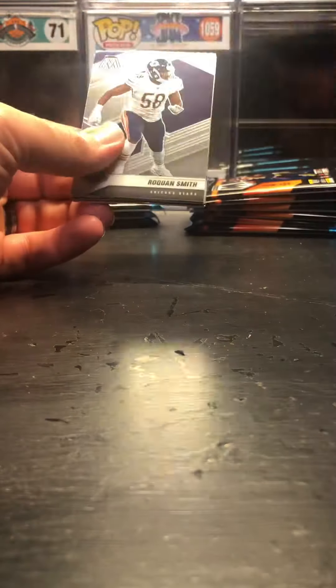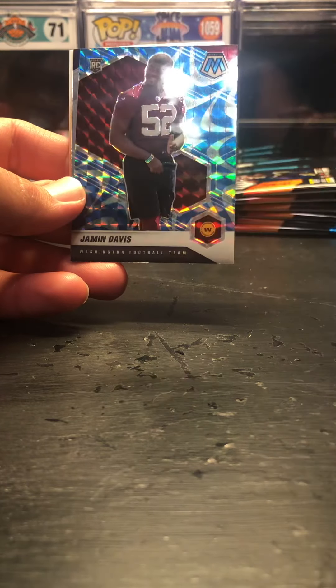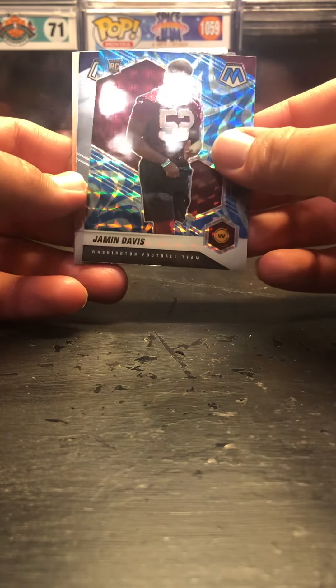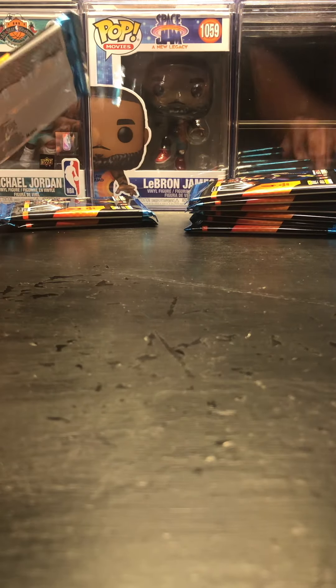Pack number one. We got a Roquan Smith, Randy Moss, a rookie — I don't know who that is but cool — Jamin Davis, and a Charles Tillman Man of the Year, as well as a code card. I'll sleeve up all of the blue reactive parallels because we will get a lot of blue reactives. Hoping for a blue reactive of Mac Jones among many other rookies this year.